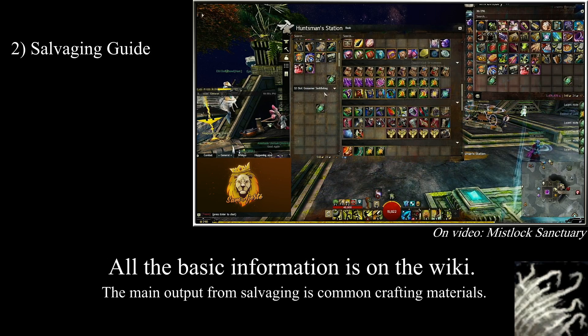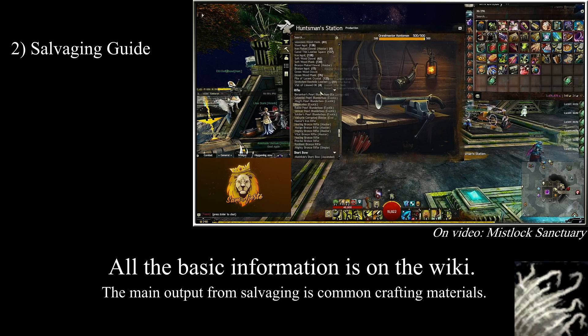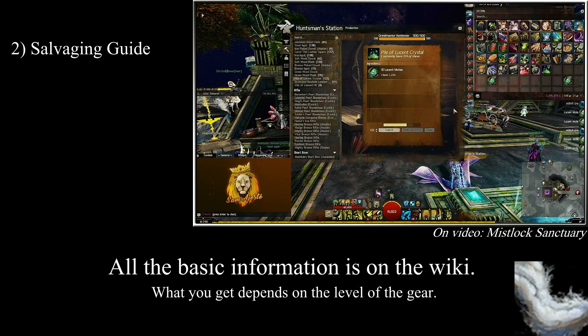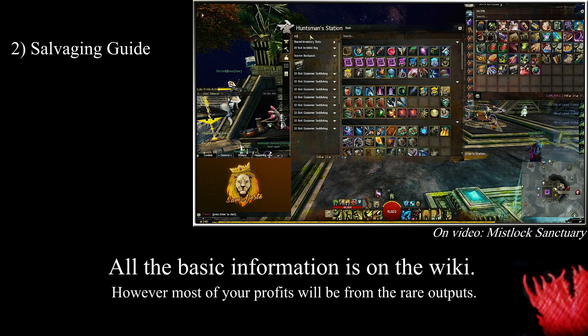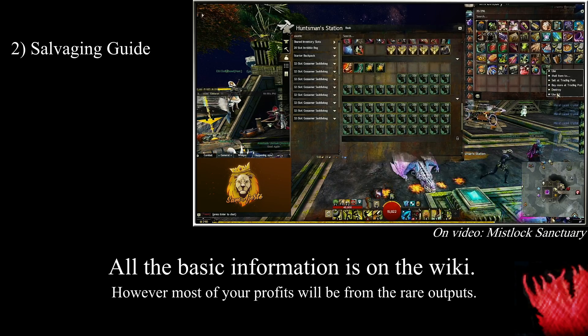Salvaging weapons, armour or trinkets will award you some basic crafting materials at given rates. These materials are divided into six tiers: tier 1 drops from gear level 1 to 20, tier 2 from level 16 to 35, tier 3 from 31 to 50, tier 4 from 44 to 63, tier 5 from 58 to 80, and tier 6 is given by gear in the 74 to 80 level range. Where tiers overlap in levels, your rare material is the higher tier crafting material.